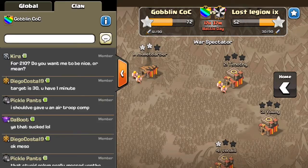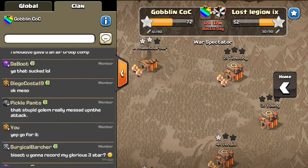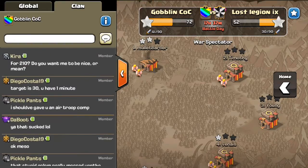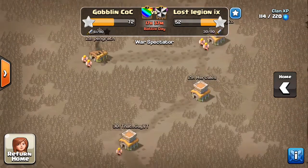Alright guys, I am back — just a few minutes later. I believe we have Surgical Barcher going in trying to three-star base number 30. Going down pretty low here — town hall eight. Like I said, he knows the army composition but was just now told what base he's going to attack, so he has one minute to prepare and figure out what he's going to do with those troops on this base.